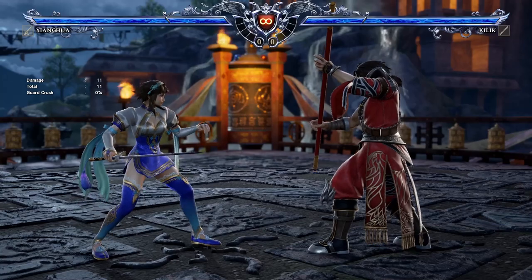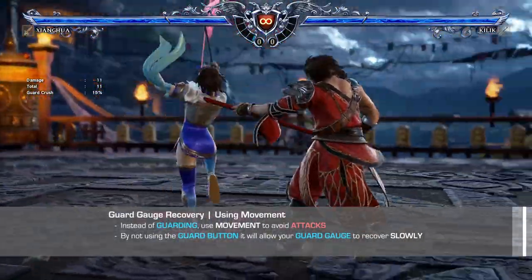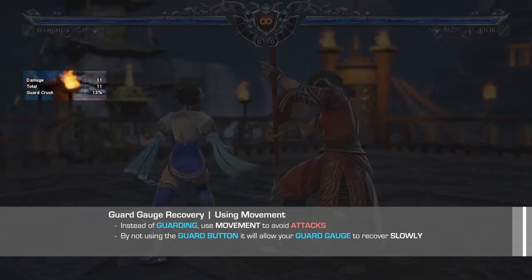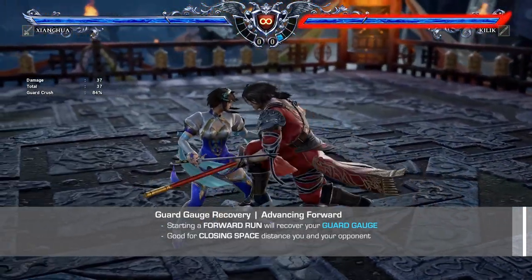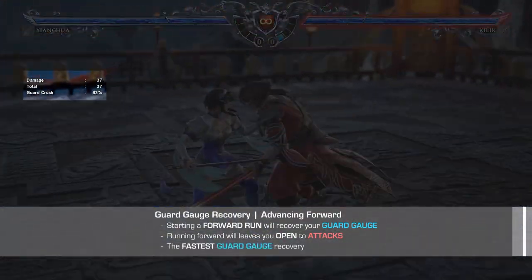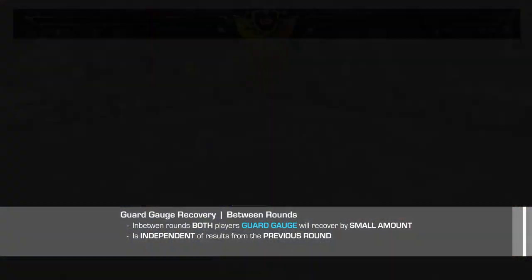Unlike your life bar, you can recover stamina for your guard gauge through various methods in the match. The best way is to not use the guard button for a little while and instead rely on movement to avoid attacks. While being a little risky, this will allow your guard gauge to naturally recover at its own pace. Simply moving forward and beginning a run animation will also help recover your guard gauge. Running forward does leave you open to attacks, but this is by far the fastest method. Regardless of the winner in the previous round, your guard gauge will also recover by a small amount before the next round starts.